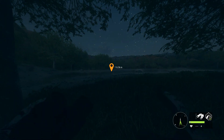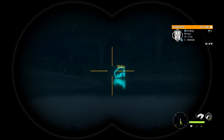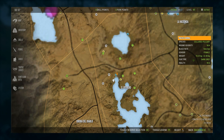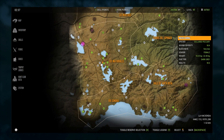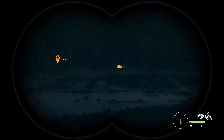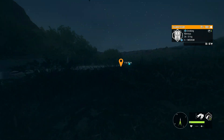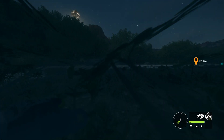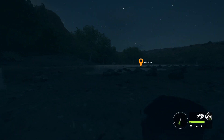We're out here hunting javelinas, or collared peccary, and spotted my first level 5. We're at this lake right here — I was going around to all my lakes on my first run for the javelinas and spotted this level 5. It's got a 136 to 167 estimate and I think diamond for them is 144.